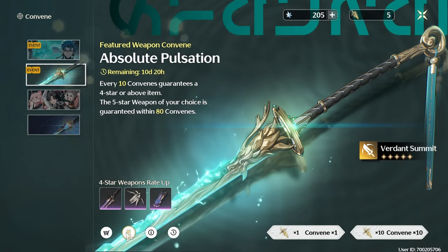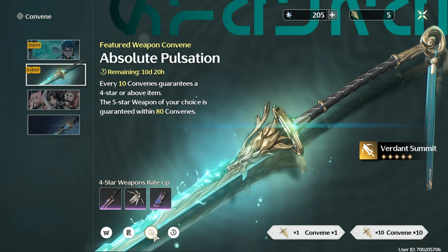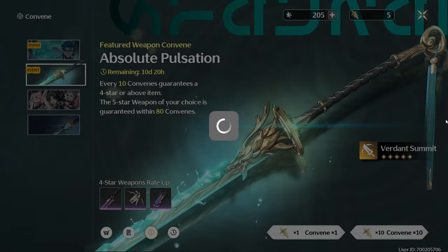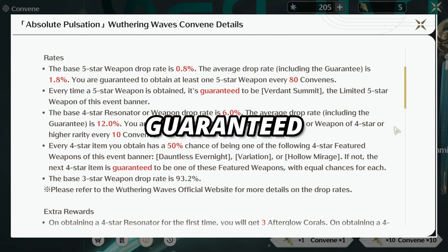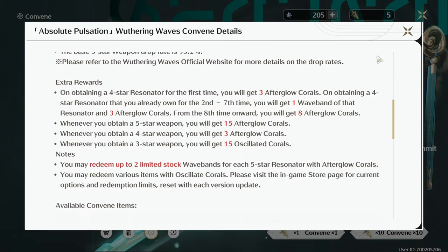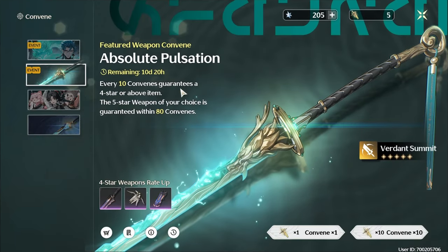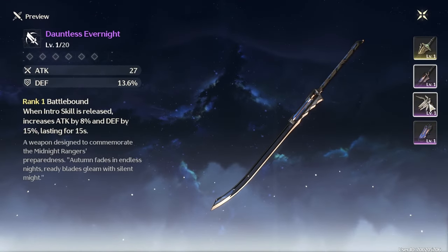The Event Weapon Banner is not a scam. It's just 80 pulls and there is no 50-50 — you just pull and you will get the weapon that you want, guaranteed at 80 pulls. I don't know if this will change in the future, but I sure hope it doesn't, because it's just like buying a weapon. It's a chance you could get it at a discounted price. It's awesome.